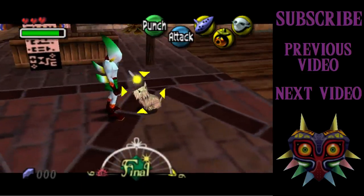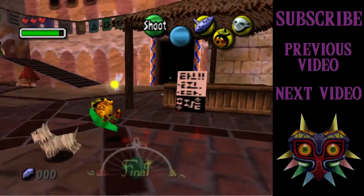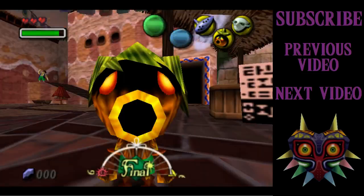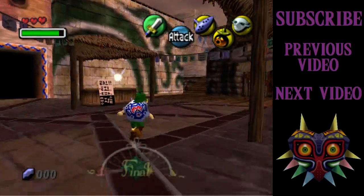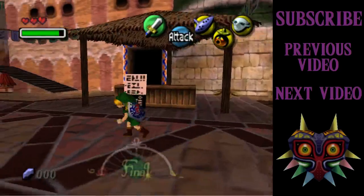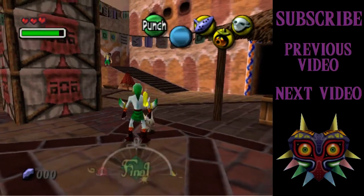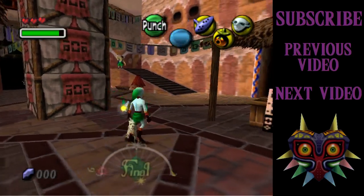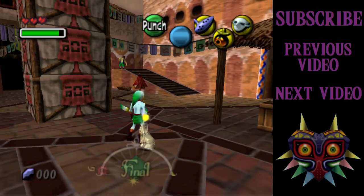I just want to point out something: this dog is like the most racist thing ever. Look — if you're a Deku, it just hates you and attacks you. It doesn't take any health off you, which is nice. If you're a normal Link, it just behaves normally. If you're a Zora Link, it like, admires you. If you're a Goron Link, it's afraid as well, which is kind of funny.